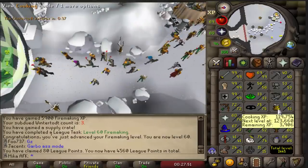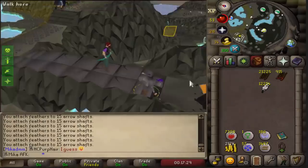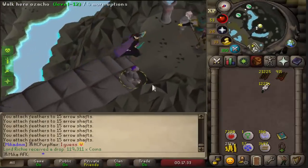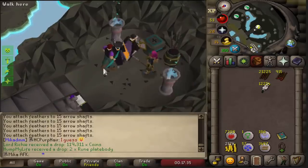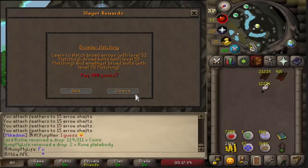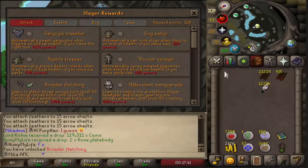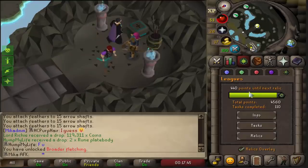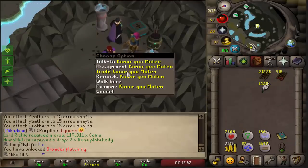I'm gonna maybe get another 60 in cooking. I didn't quite get 60 cooking — I didn't have enough raw food and I don't want to finish it in mess hall. But the good thing on this account is we have a bunch of points that we can use on broad fletching. So we're gonna confirm this and start training range. I know I'm very close to the points, but I need to AFK anyway, so I might as well do it. This is my best-in-slot range gear at the moment.